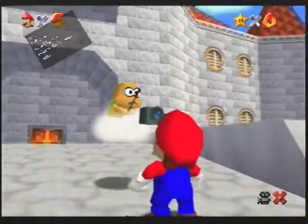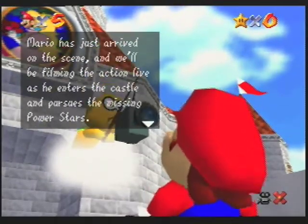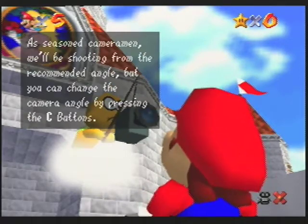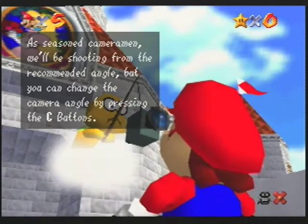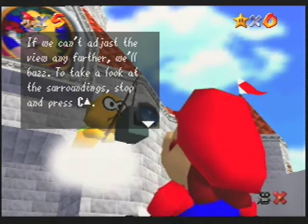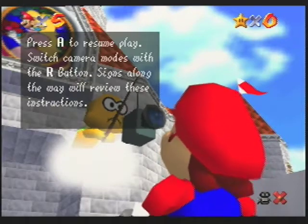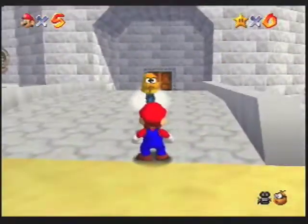Hey, Lakitu! How's it going? Good afternoon. Lakitu Brothers here, reporting live from just outside Princess Peach's Castle. Mario has just arrived on the scene and will be filming the action live as he enters the castle and pursues the missing power stars. A seasoned cameraman will be shooting from the recommended angle, but you can change the camera angle by pressing the C buttons. Switch camera modes with the R button. This has been the Lakitu Brothers — because that's totally how Lakitus talk.